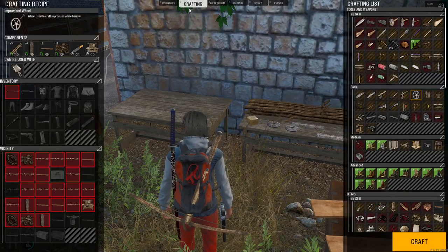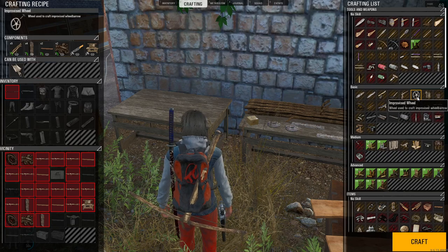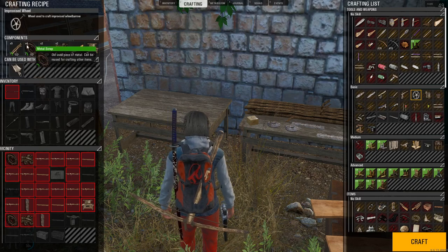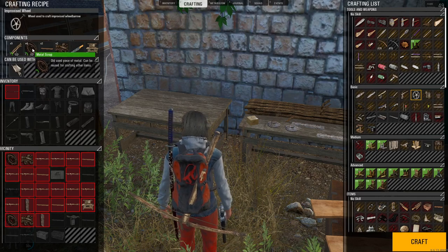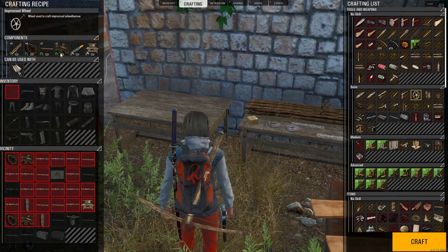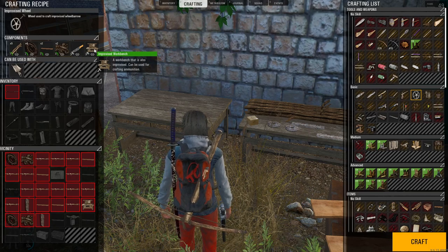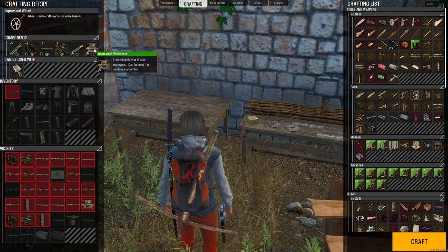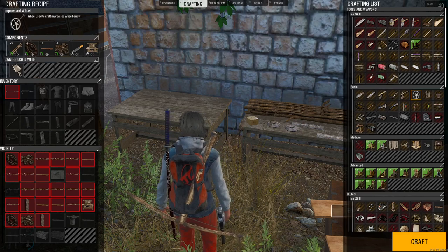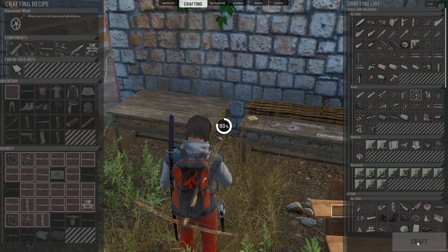So let's hit our tab button, go to our crafting tab, and hit number two. Go down to tools and weapons basic. Here's your wheel — it requires five branches, four pieces of metal, two wooden planks, two bolts, some type of knife, and the improvised workbench. Remember that if you craft something using the improvised workbench, it's only going to craft at 50%, never any better. Just keep that in mind.